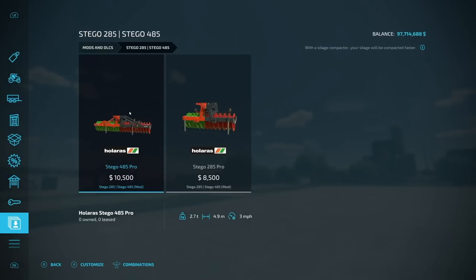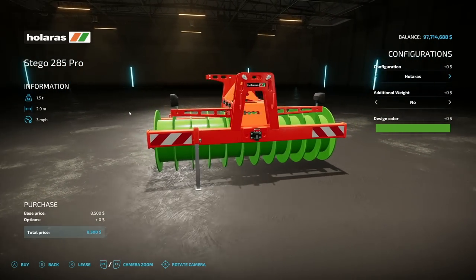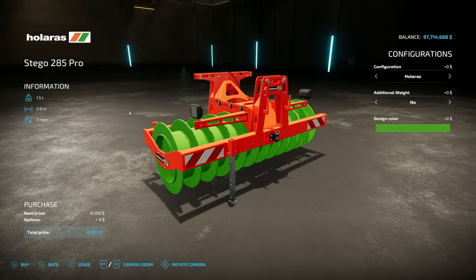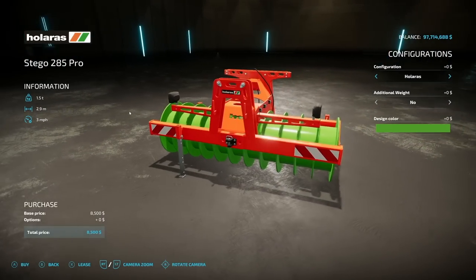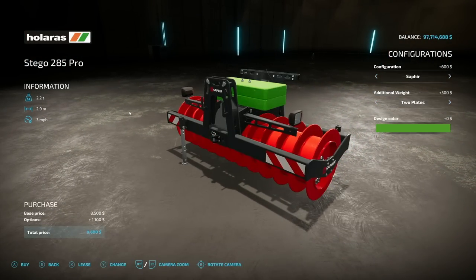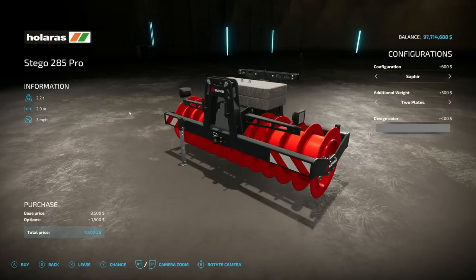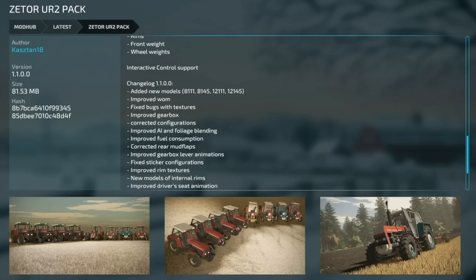The only other new mod for PC and Mac today is the Stego 285 and 485. If you guessed it — yes, 5 meters and 3 meters respectively. These are your rollers for silo compaction and things like that. We have different brands: Laris and Sapphire — I do like Sapphire. You can throw in additional weights and change the color of those weights, available for both sizes. Super cool.